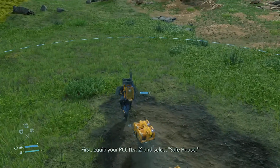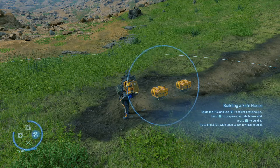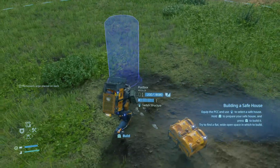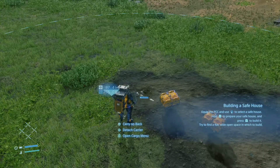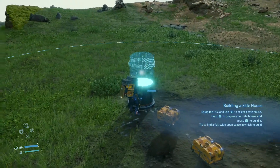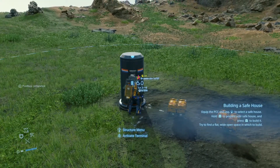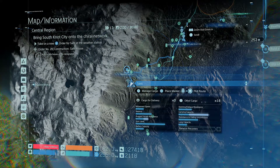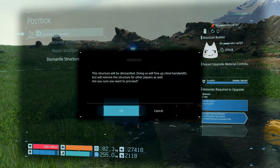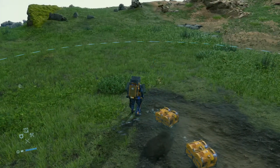Let's get that safe house built. My parents hated it. First, equip your PCC and select safe house. Let's see if I remember how to do this. And we're going to select safe house — we're gonna build it here, right in the middle. And then I assume from here I can select safe house... or did I just build the wrong thing? Construction complete. Well, I constructed a post box. Whoopsie. Let me just dismantle this — I probably won't get it back, but at least it'll free up the bandwidth. That was an oops.